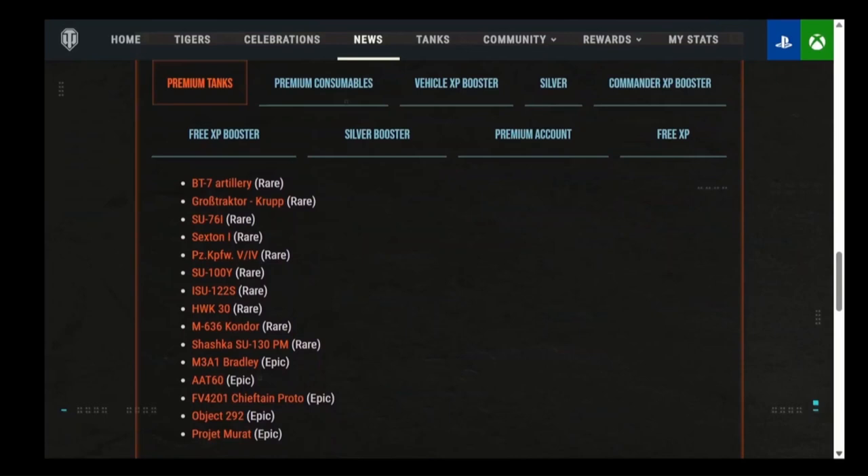Most of these tanks are actually good. BT-7 artillery is alright, Gross Tractor is alright, SU-76I is a terrific tier 3, Sexton I is a terrific tier 3 — legendary in my hands as an artillery expert. Panzer 5/4 used to be Ultra Legend, now it's just regular Legend. SU-100Y is a very good sniper. ISU-122S is very good. The Condor is very good — it has a 165% silver bonus, making it a monster moneymaker, especially right now with silver with interest.